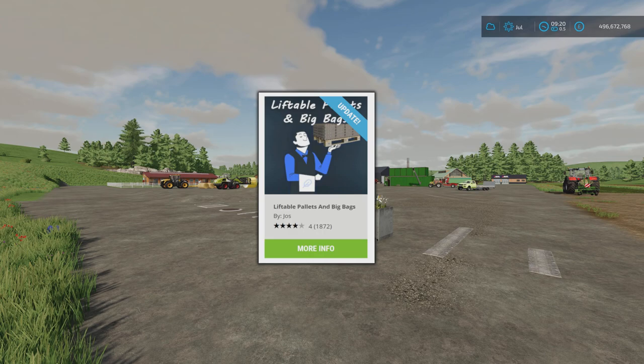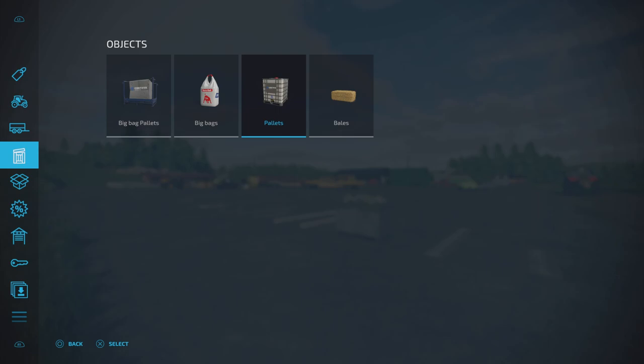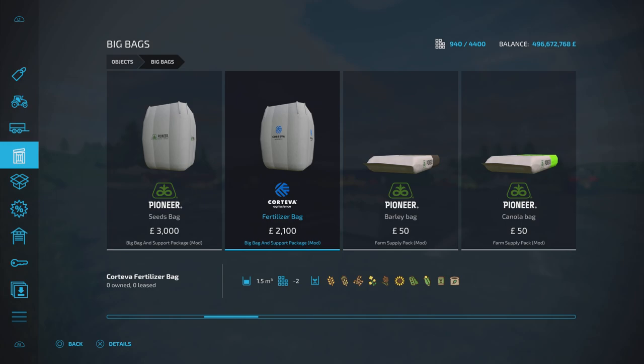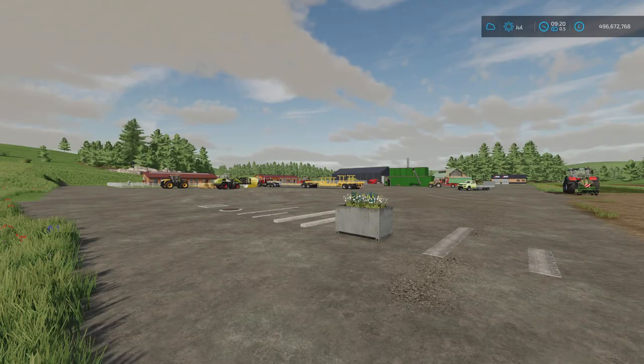The update for yesterday — recording this Friday of course — is Liftable Pallets and Big Bags by Joss. It was Liftable Pallets before, but it's had quite an update which includes loads of extra stuff that's now been added in that you can buy, which then becomes liftable. So you can buy all of those things and they're liftable right off the start. Same in here — we've got Big Bags as well. Liftable Pallets and Big Bags — there's a whole load of stuff added in there. That's the update for the seventh.